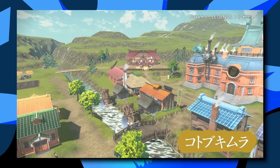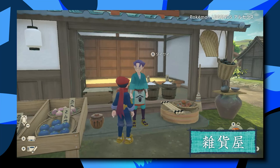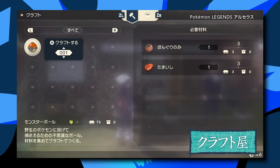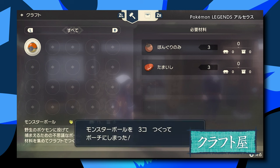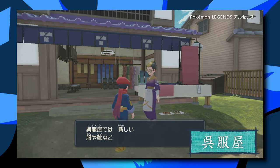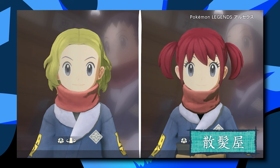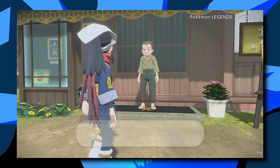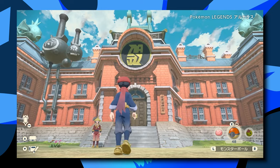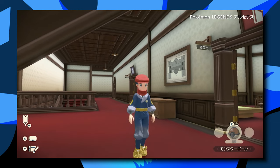They've also done really well in the villages and town areas - there are collections of people and they've done a good job differentiating them. There are adults of various heights, but they've also added kids - a bunch of children you can see in the trailer that really break up the look of the towns. The customization options are very solid with a ton of different hairstyles and hair colors. We also saw interactions between the player character and main story NPCs, and the interiors of houses are just as well designed as the village exteriors.